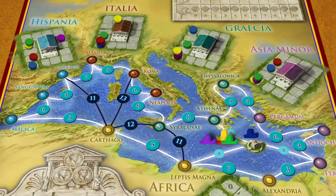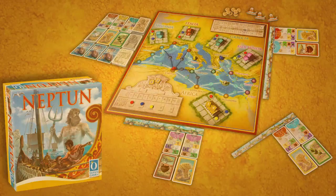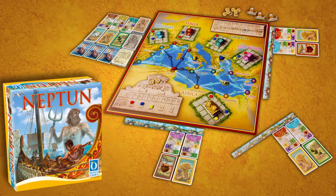All unfulfilled or skipped contracts are then wiped from the player's contract chart. Boats are moved back to Crete, and phases 1 through 3 are repeated two more times. At the end of the game, players add their temple points and any bonus point tiles they may have. Highest score wins Neptune, the new game from Queen Games.